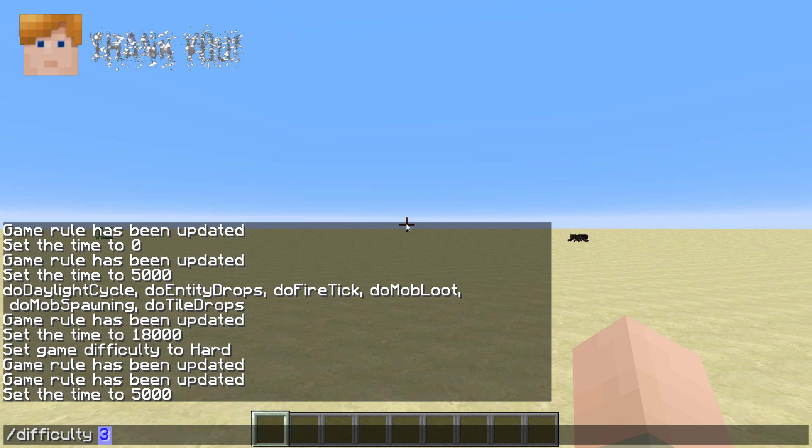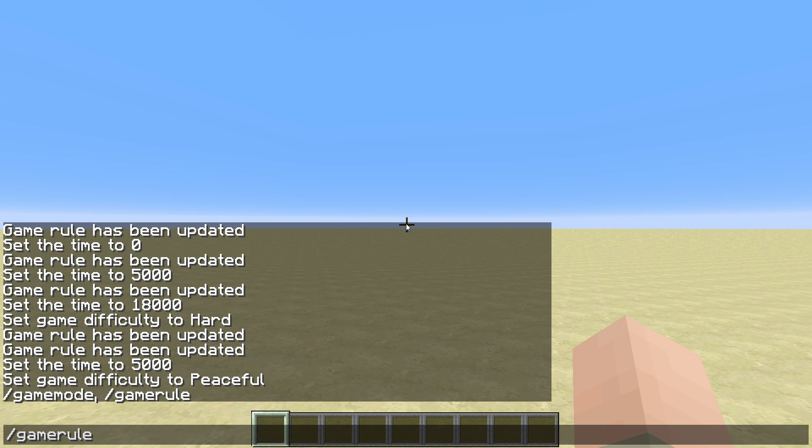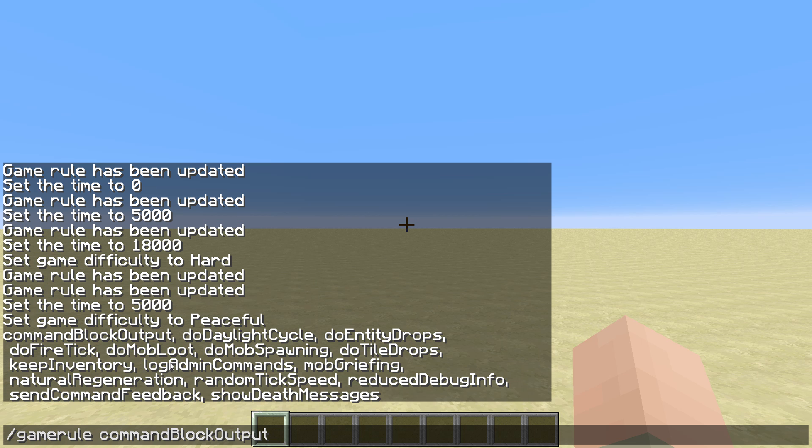Let me set it back and also set peaceful so we don't have mobs around. doTileDrops is whether blocks should have drops when you mine them — not that important. keepInventory is a survival feature where if somebody dies in your world they normally lose their inventory, but you can set keepInventory to true so players keep their inventory on death. logAdminCommands is for server owners — it logs admin commands to the server log, and if you have a lot of stuff on a clock you might want to set this to false.